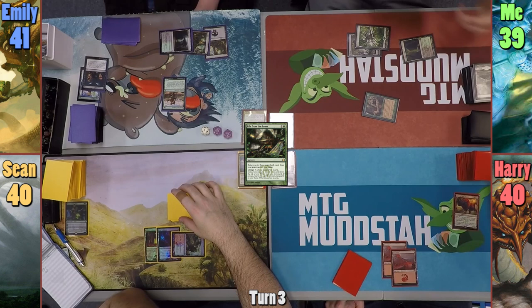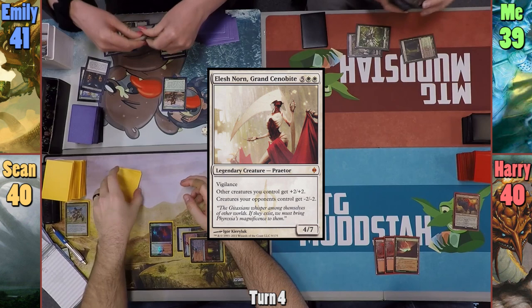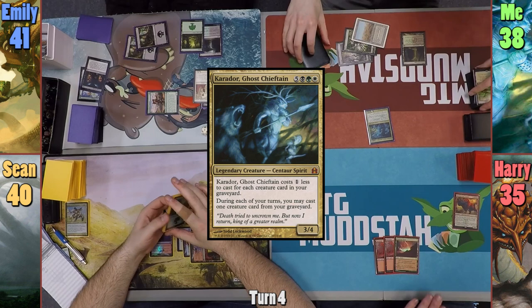I then discard a Plains and a Forest and pass turn. Harry plays Ramunap Ruins and passes to Sean. Sean plays a Plains and casts a Knight of the Reliquary before passing. Emily plays a Forest and casts Animate Dead, targeting my Elish Norn in my graveyard. The Knight and the Hermit Druid die as a result. Emily moves to combat and swings the Explorer, now at five power, at Harry for five. I replay the Windswept Heath and crack it to find Scrubland, then cast Caridor with no one-drops and pass.